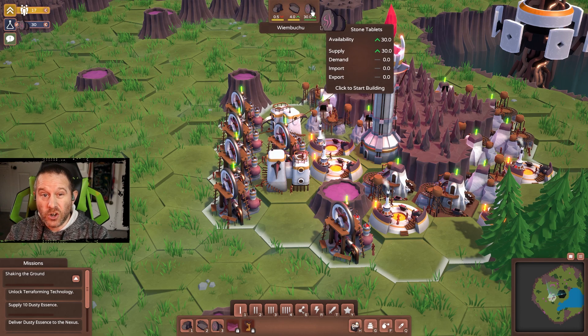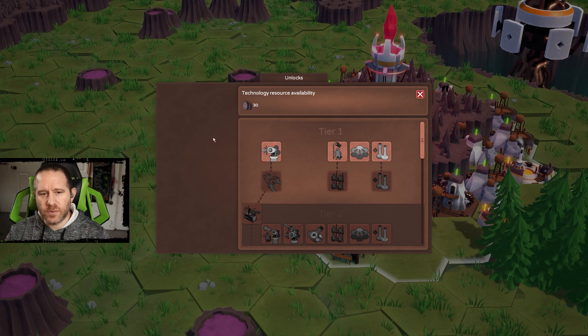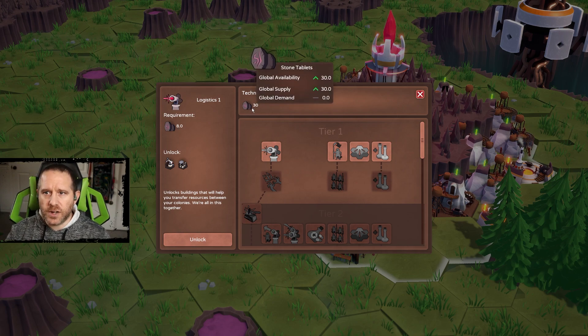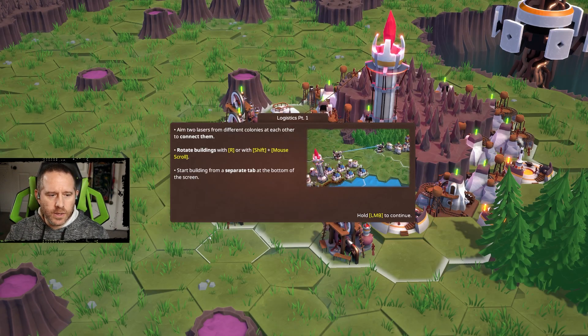This is a resource management game where it's a constant supply — resources don't just get used up and disappear. We have 30 stone tablets, which means 30 research. Any research we pick up, like Logistics 1, costs eight stone tablets — that's the permanent trade-off. It's going to use up eight of the 30 we supply, but as long as we continue to supply, we continue to get Logistics 1.